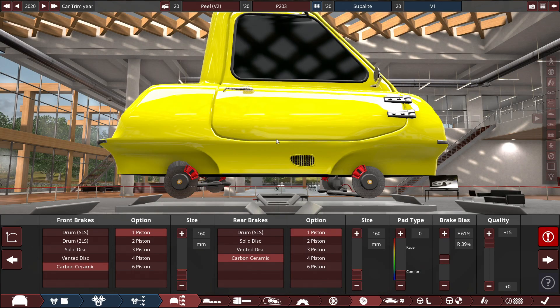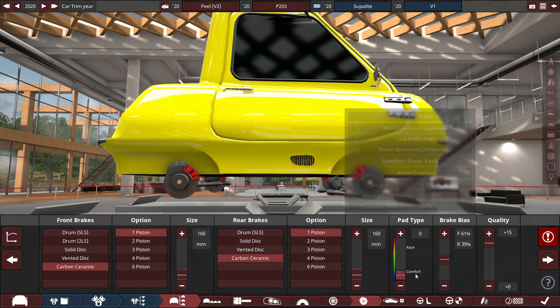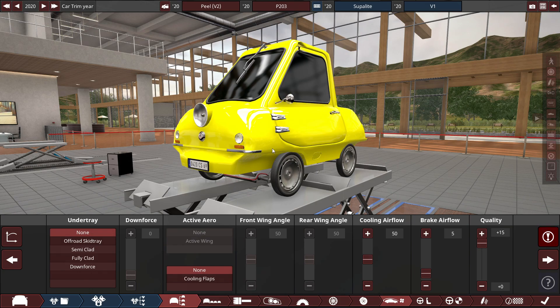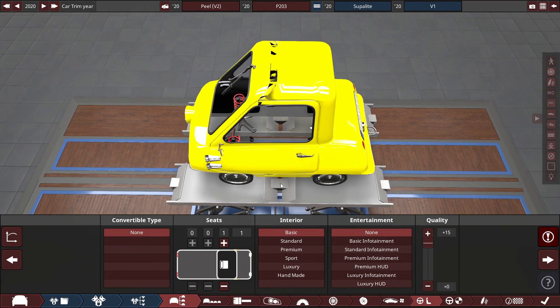For the brakes, they're the smallest, lightest, and also most powerful in the game — carbon ceramic one-piston brakes with the size set at 160 millimeters for front and back, with the pad type on a comfort setting, because these are unnecessarily big for this light of a vehicle. For aerodynamics, nothing much — no inner tray, brake airflow just a tad up to 5. For the interior, there is no interior whatsoever.